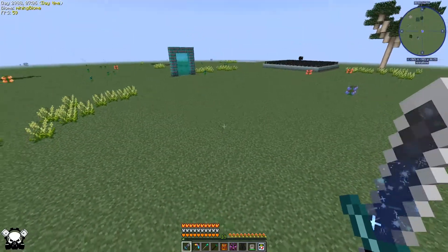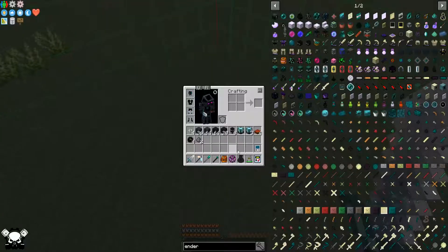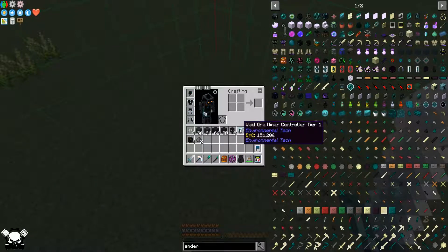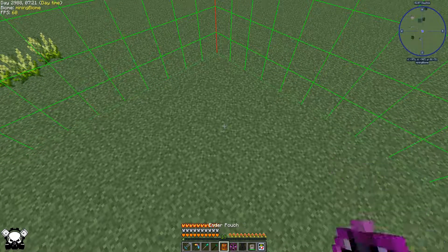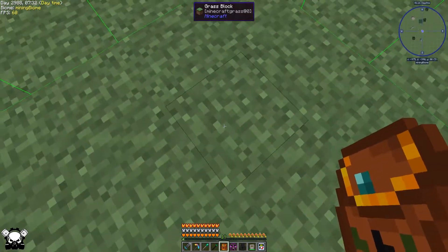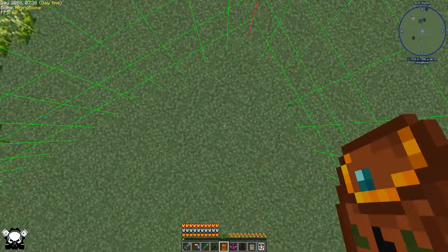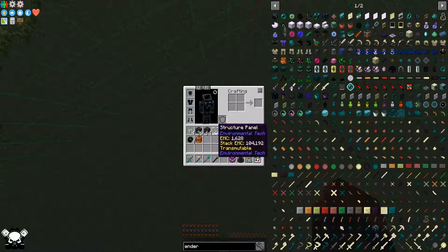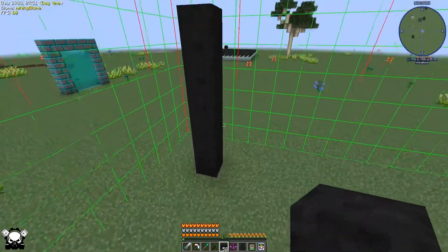Where am I going to set this up? They sort of need to be in a chunk because I want to keep them chunk loaded. I don't know how big it's actually going to be. I think they're like five blocks wide, so if I go three in it should be okay. I need some structure blocks — I'll go about six up.